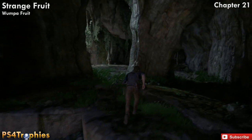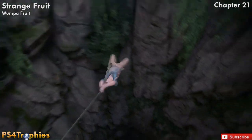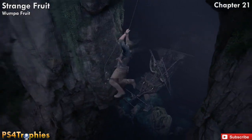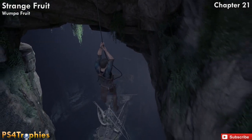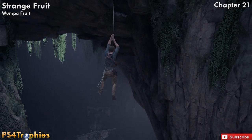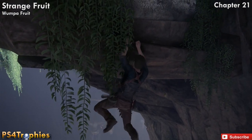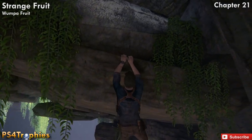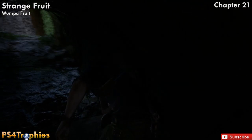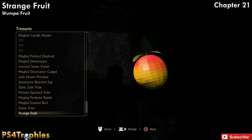There's another new one: the Wumpa Fruit, which is a Crash Bandicoot Easter Egg — by this point I'm sure everybody knows that. This is in Chapter 21, where you'll have a couple of points using the rope with the pirate ship below. You're going to swing over the wall to the left — there's a little secret cubbyhole in the upper right. Drop down and take it slow; don't go too fast, as it took me three or four attempts to get up here. If you fall, the checkpoint is right above, so no worries. There's the Strange Fruit — another cool Easter Egg — and you'll get the Relic Finder Trophy for finding all three relics in Uncharted 4.